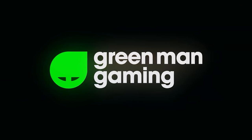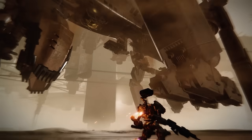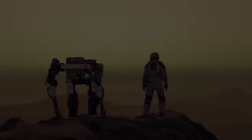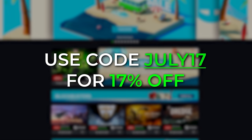This video is brought to you by Green Man Gaming, who are offering up to 17% off upcoming heavy hitters like Armored Core 6, Remnant 2, Mortal Kombat 1, or even Starfield. Click the link below and use offer code JULY17 to start saving right now, or stick around to the end of the video to learn more.